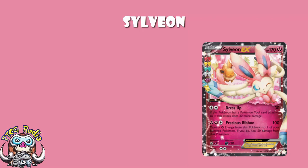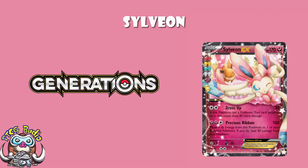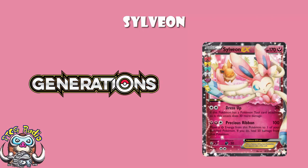Sylveon is one of those weird Pokemon that only came out in the Generations set. So we got two copies of it — two artworks, both of which are beautiful, although I actually prefer the non-full art myself. It means if you bought a bunch of Generations, you probably got these lying around. If not, you might have to go source them. It's got 170 HP, which is low straight off the bat.